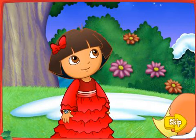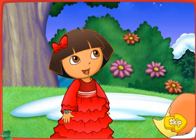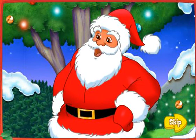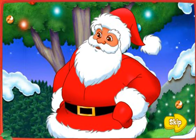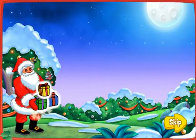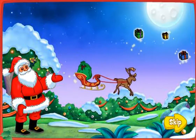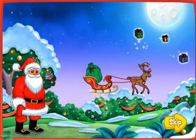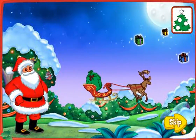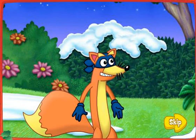Oh man! Santa, is there anything we can do to get Swiper off the naughty list? Hmm, I'll give Swiper one chance to make things right by delivering Christmas presents tonight. With my Christmas magic, I'll put the presents high in the sky. Use this sled to collect them as you fly by. Deliver them till four ornaments on your card appear. Then come back and see me — I'll be waiting right here. Thanks, Santa!